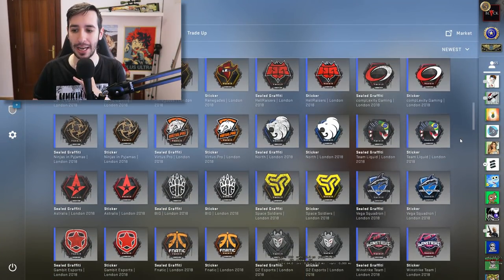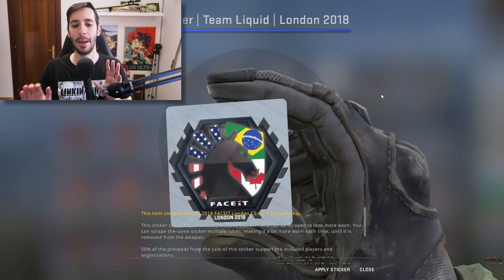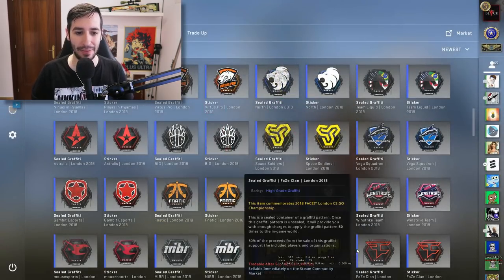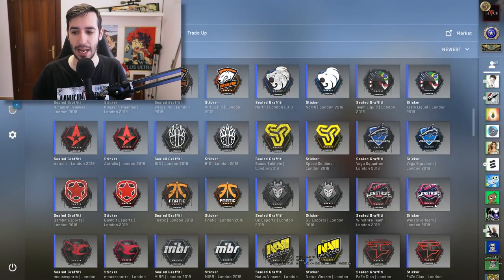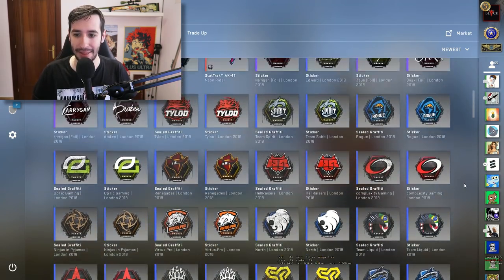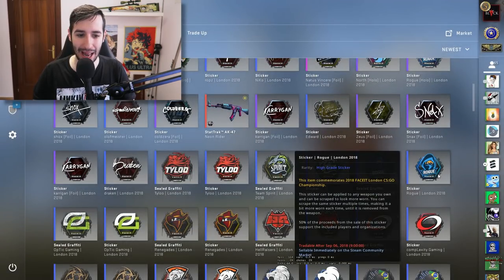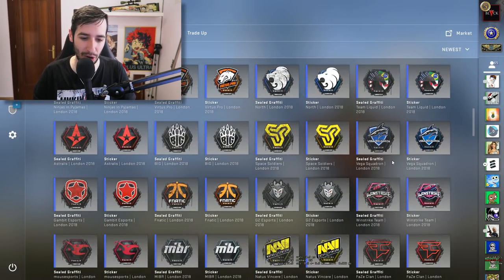Ahora toca el turno de ver las pegatinas de los equipos, las estáis viendo ahora mismo en pantalla — las pegatinas junto a los grafitis. Sin lugar a dudas, la que más me gusta es la de Liquid: se han sacado el rabo encima de la mesa, mezclando todas las nacionalidades de los equipos. Más pegatinas que me han llamado la atención: la de Winstrike, que es el antiguo Quantum Bellatom Fire, que consiguió una Major increíble; también la de Team Spirit, con ese dragoncito que queda muy bien; y por último la de Rogue, que también está bien. Tyloo con ese dragón queda increíble, y la de G2 con el ojo. Quiero que me digáis vuestra favorita en los comentarios.